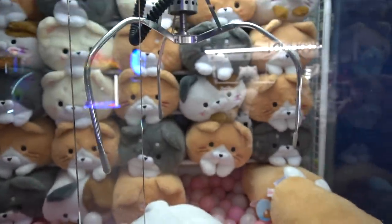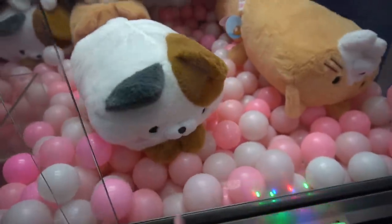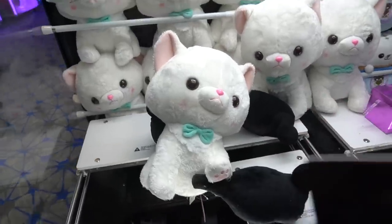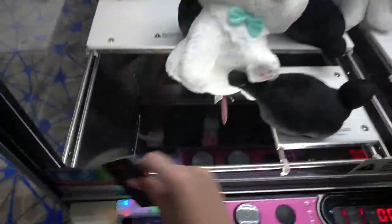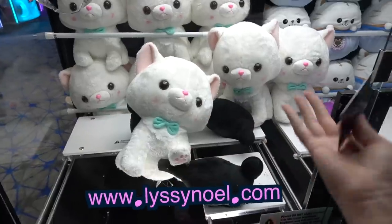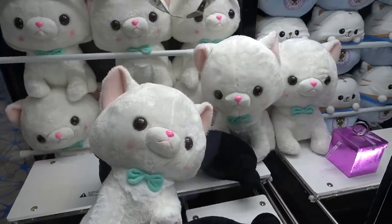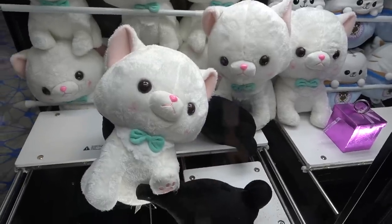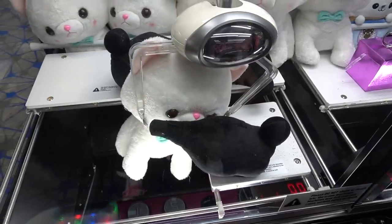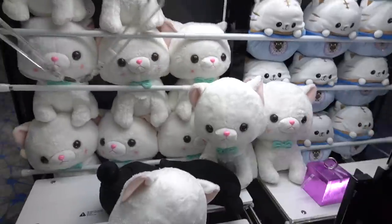We're going to do the double-tap method. Right on top - here we go, once and twice. It is a kitty with whiskers - he's cute, pretty thick. They reset this cat and I love it so much I'm coming back to see if I can get a second one. By the way, I have a website - most prizes won on my channel are going to be sold at www.listyknowwell.com. Go check them out to support the channel!